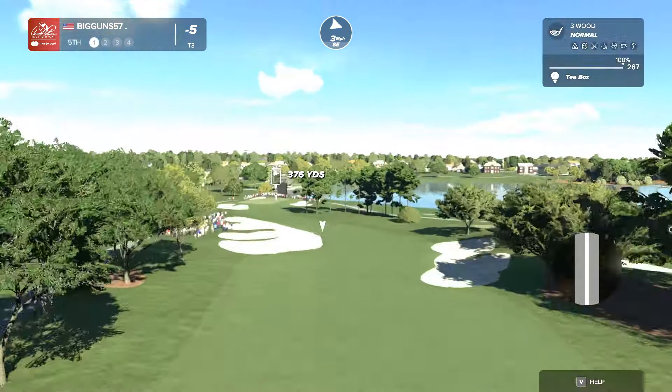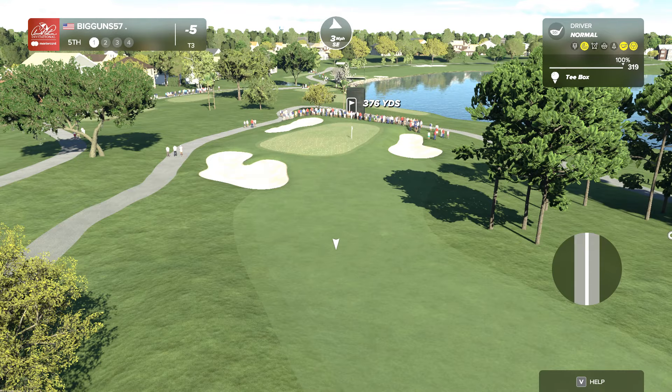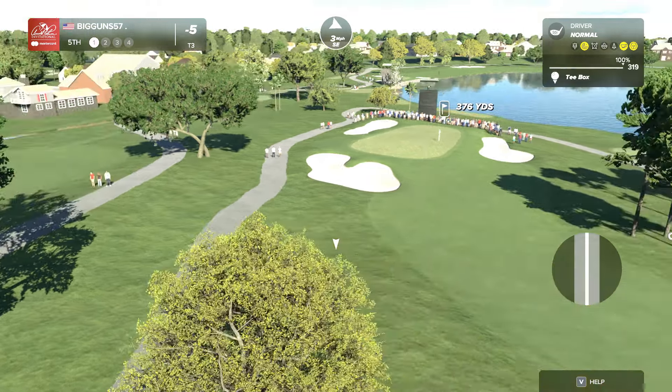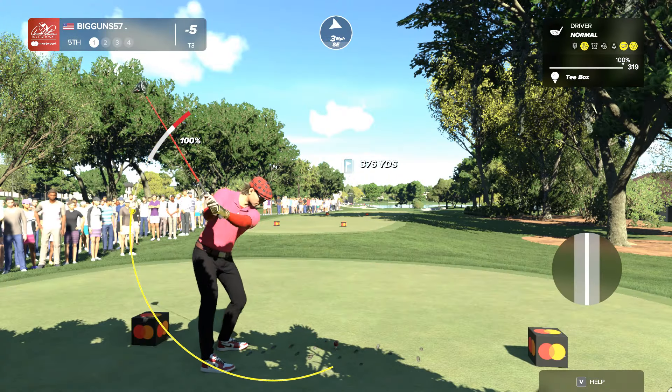High Hill is the shortest par four on the front nine, measuring just under 400 yards. Rich, placement of the tee is critical here. It plays straight downhill the entire way, so most players are not taking driver out and challenging those bunkers. Lay up short of those, and you'll have a short shot to a green that once again chases away from you at the back end of it.